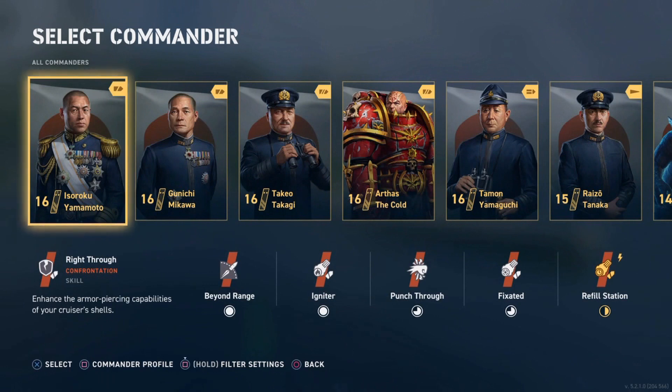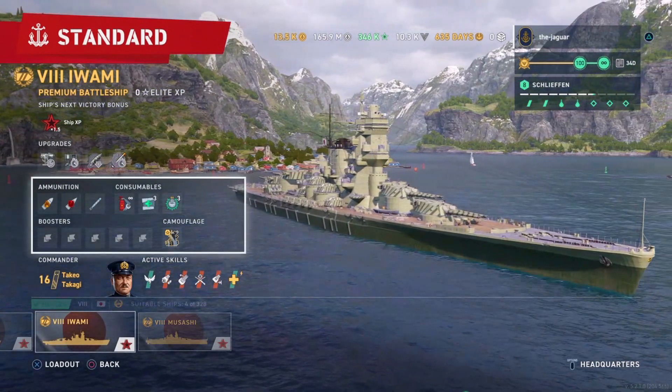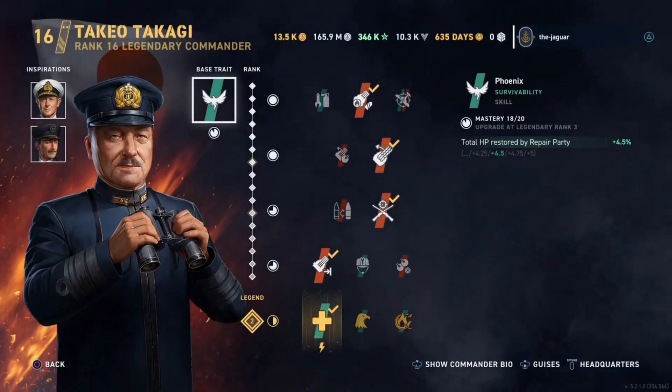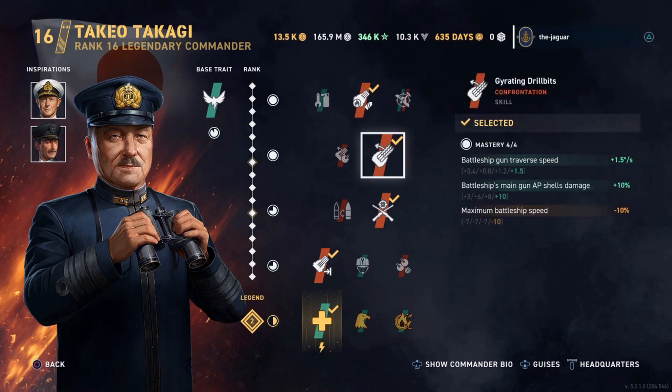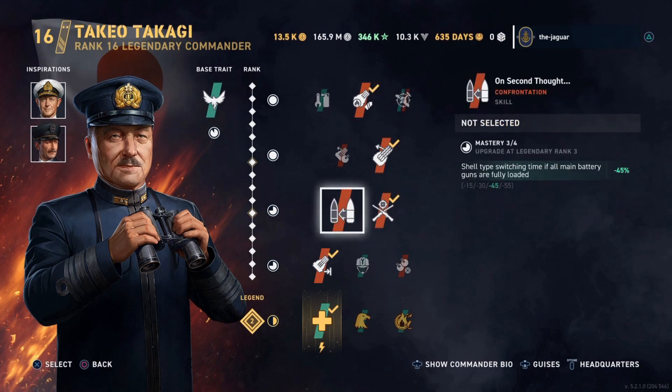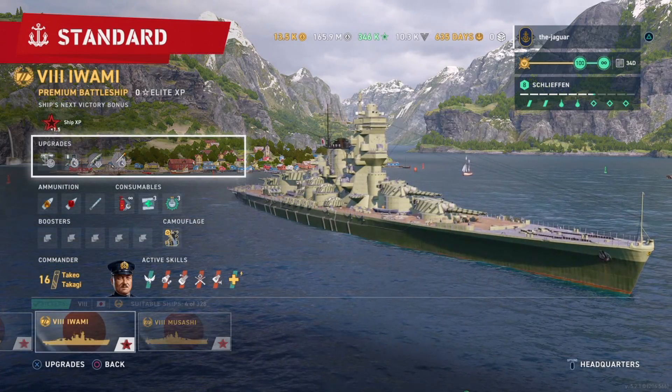Let me go with my standard battleship commander here — Takio Takagi. Okay, so accuracy and a big-time AP shell penetration multiplier for the inspirations. This is a normal standard setup build here with Will to Rebuild, which recently got nerfed. I guess everybody knows about that.